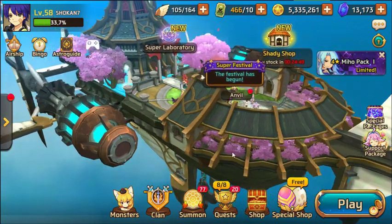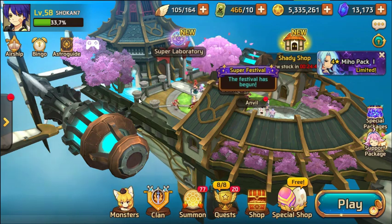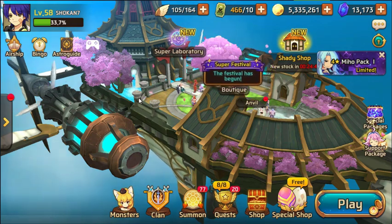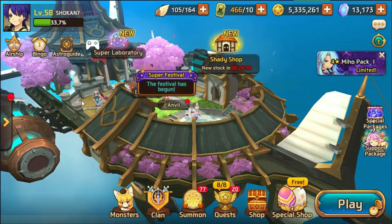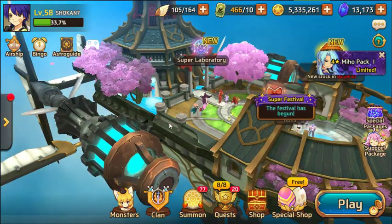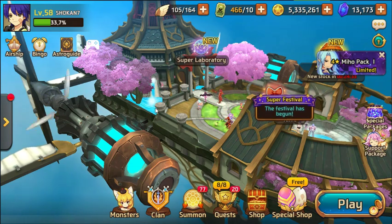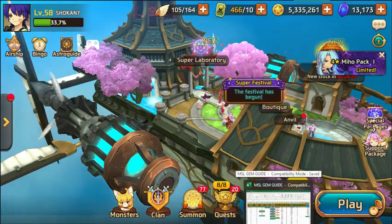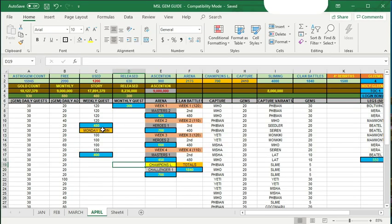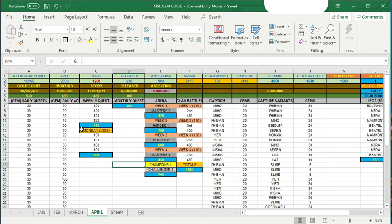I want to show you that it's still possible to get anywhere between 14,000 and 18,000 astro gems a month, given that you participate in login events, daily events, quests, and things like that. I'm going to put up my spreadsheet here and show you guys how I keep track of my gold and spending as far as astro gems go.